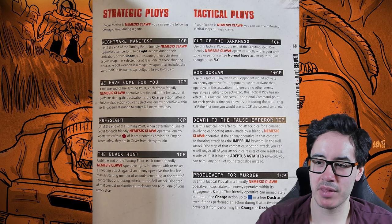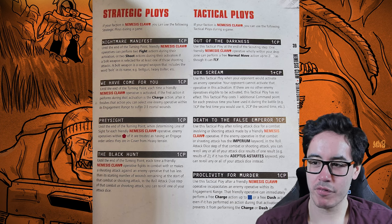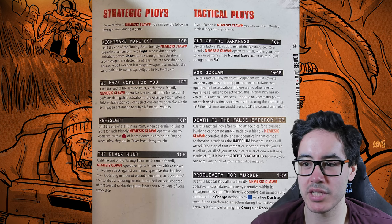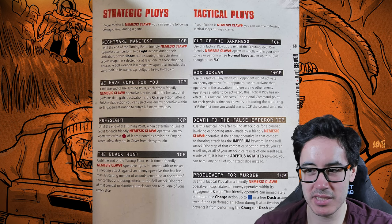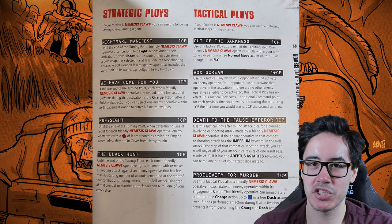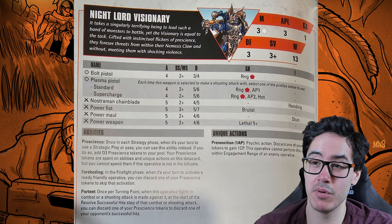Proclivity for Murder costs one CP: use this after a friendly operative incapacitates an enemy within engagement range — that operative can immediately perform a free charge action up to blue or a free dash action, even if it already performed that action that activation. So you can effectively charge, kill someone, spend a CP to dash again and fight again — or move, shoot, dash, and dash again. Really flexible and powerful tactical ploys overall.